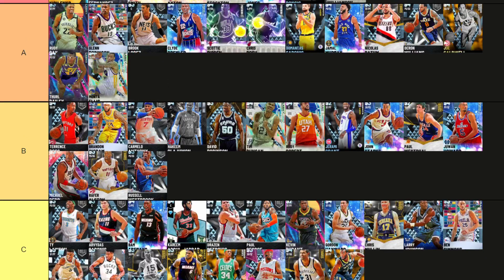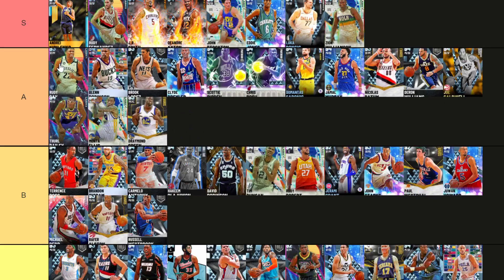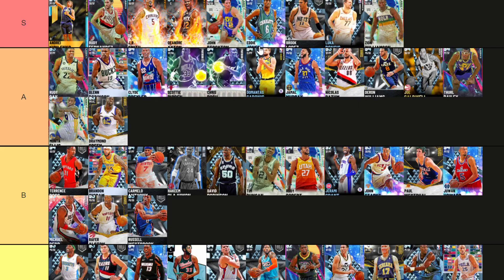Zion is an obvious S tier inclusion right here. And Draymond Green — as much as I love Draymond Green on current gen, he's A tier. Also, we've got 9 players in S tier so what positions do we need? We got two point guards, three two-guards, we need another center up here or I can throw in a power forward. I don't want to put in Glenn because Glenn is just objectively where Zion is on current gen, but Glenn is way better on next gen.